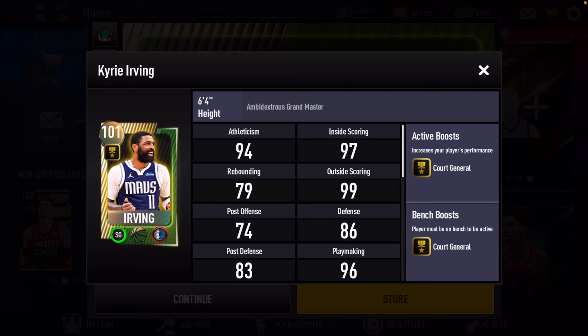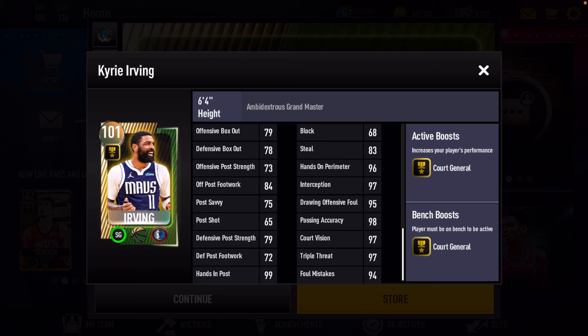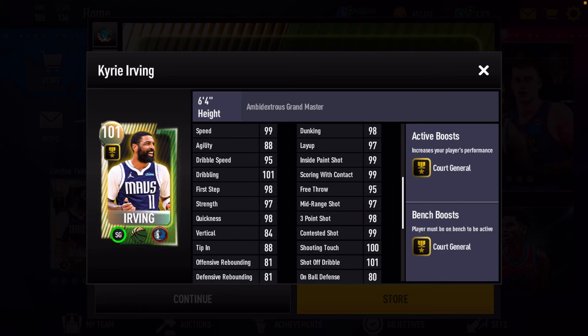Now we're going to look at our grandmaster, which is the 101 overall Kyrie Irving. Uncle Drew — Kyrie is fire. This is a W right here. I love using Kyrie Irving cards in this game; such a great scorer. He has that plus two court general boost to the team. Look at Kyrie's stats — incredible athleticism stats, good inside scoring, good perimeter shooting. The only problem is his defense is not too strong, but you don't need Kyrie for defense. You need him for scoring, and he can score. I cannot wait to get this Kyrie card and give you all a video with him. This card is looking insane.